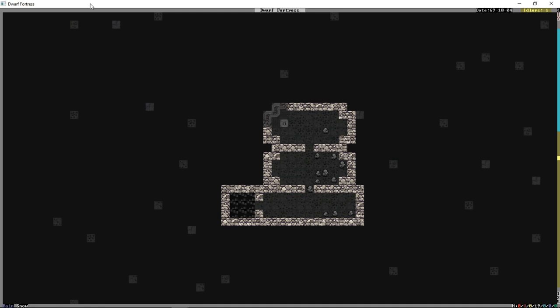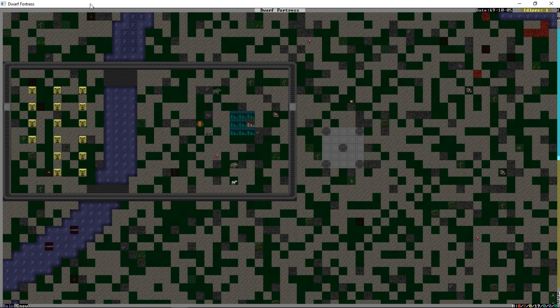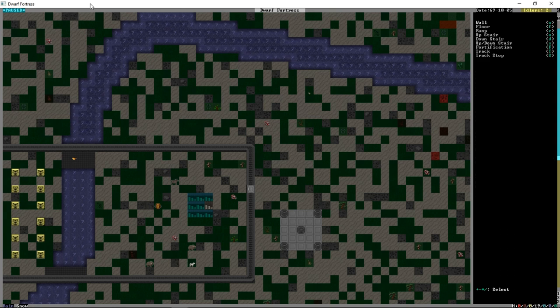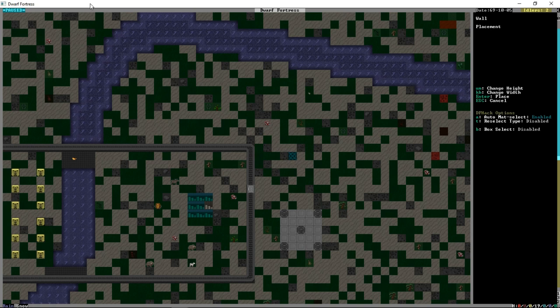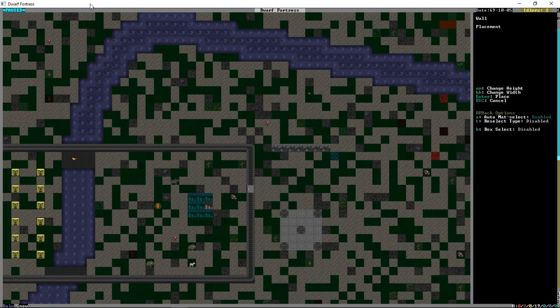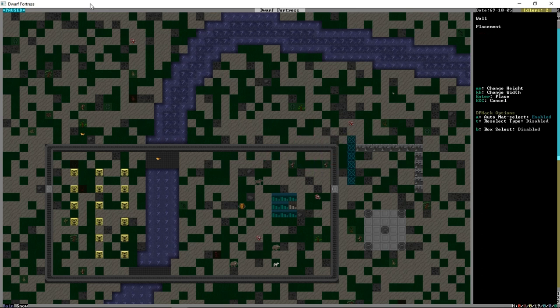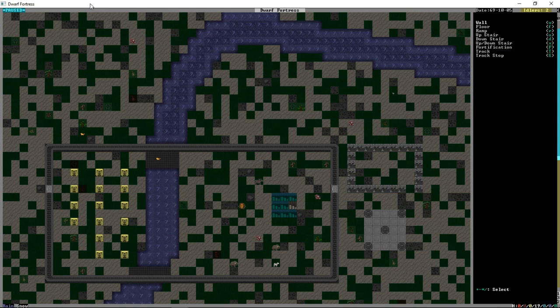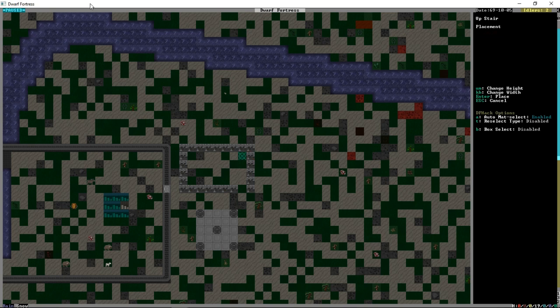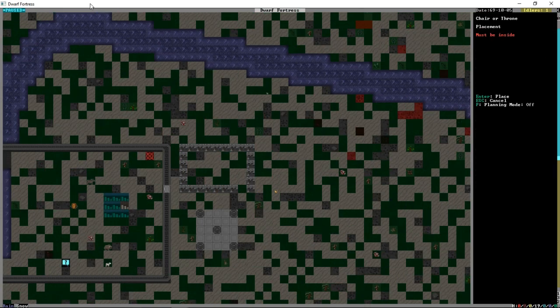Engravers are now smoothing the noble's room, so by the time we have all the furniture ready we can get it together. We're starting construction of our barracks - it'll be outside the initial area and inside what we'll build as a bigger area later. We'll also need to build a floor inside it. At the start there will only be a couple of military dwarves so there's no real need for a massive building.